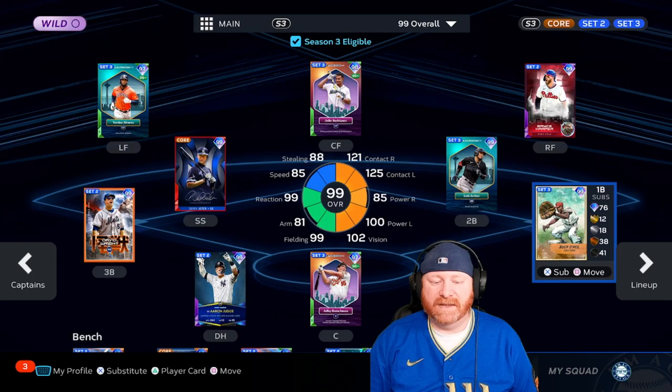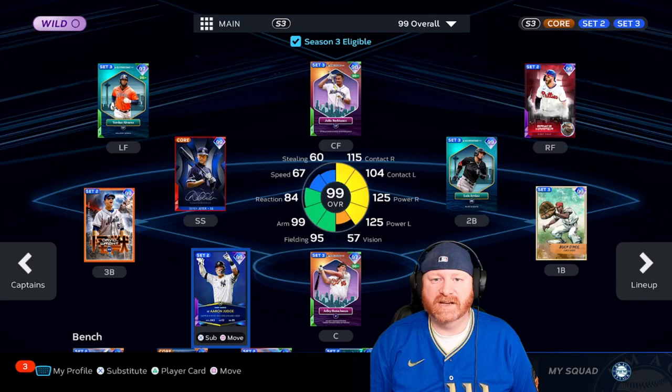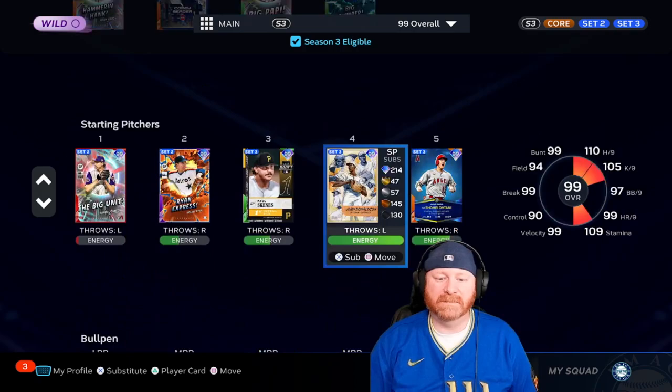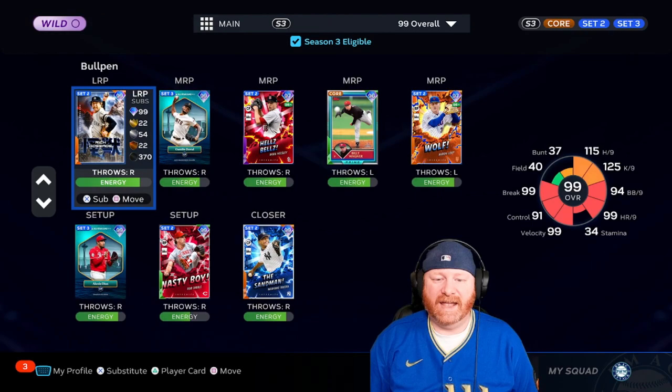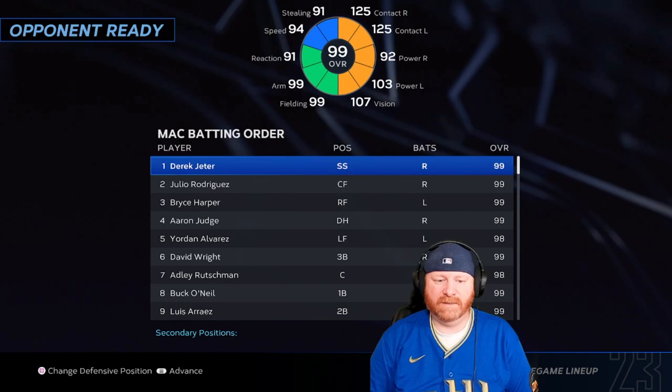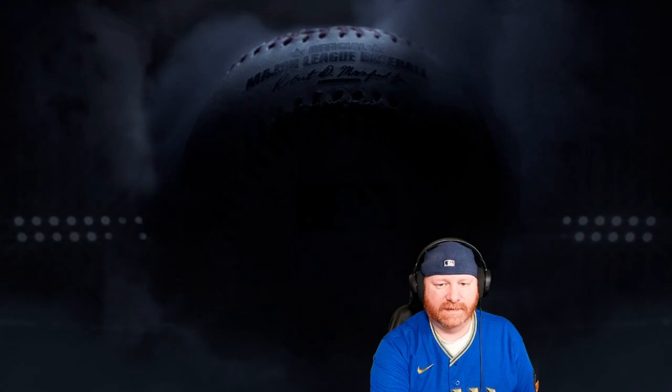Rounding out the lineup: David Wright, Derek Jeter — also a debut — for the 99 All-Star series, Luis Arias at second base, Buck O'Neill from the boss pack at first base. Home Run Derby Adley Rutschman is behind the plate and Aaron Judge at the designated hitter spot. On the bench we've got Hammerin' Hank, Corey Seager's Kaiju series card, Big Papi, and a backup catcher. John Donaldson is our pitcher with Billy Wagner, Aaron Loup, and the Sandman in the bullpen.